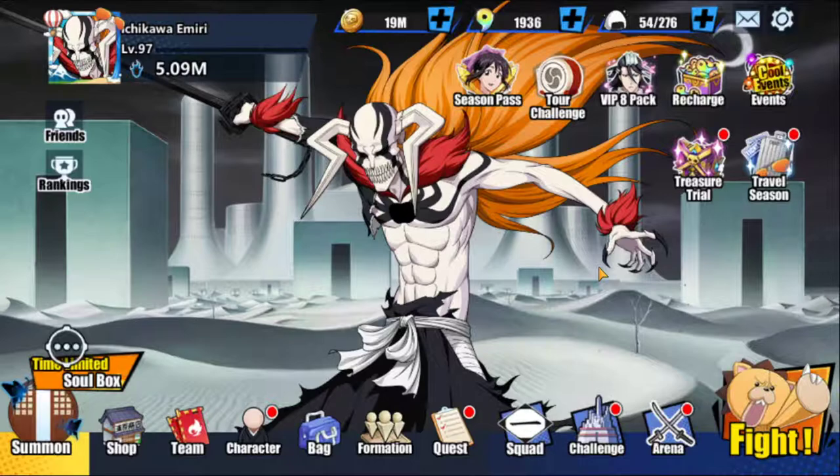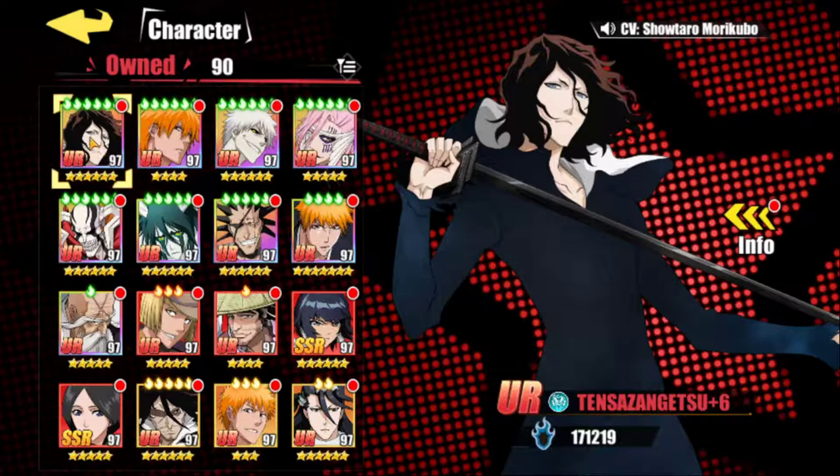Anniversary Ichigo's support is off-the-scale attack buffs, which makes him extremely useful. My character focus: the base team is Tensa, Dangai Ichigo, and White Ichigo on the back, with Sazzy and Urkorra on the wings and Full Hollow Ichigo in the center. That's what I use for my PvE and PvP team. For Squad Boss, I take out Sazzy and Urkorra and throw in Kenpachi and base Ichigo, because Squad Boss is blue so you want to run red.